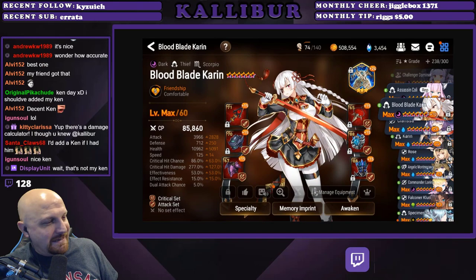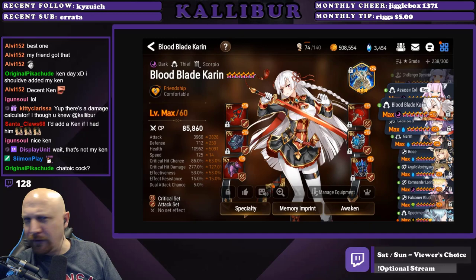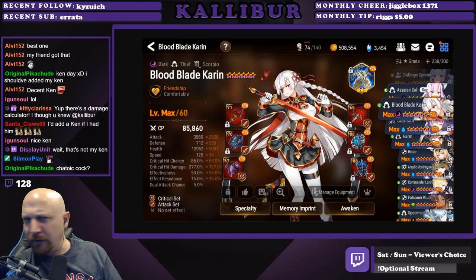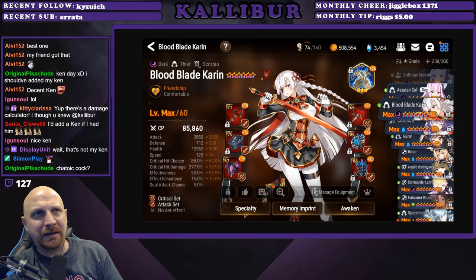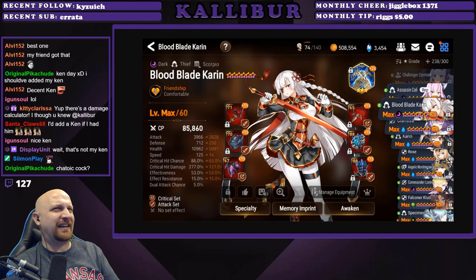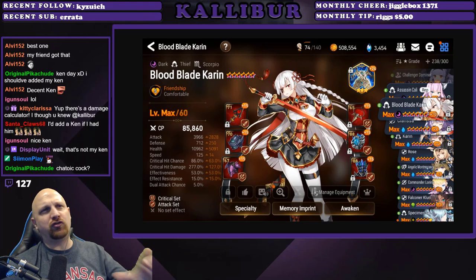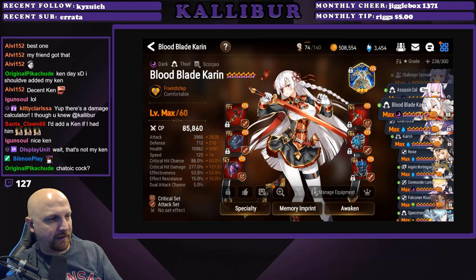We got a BBK from Chaotic Hawk: 'My first well-built cleaver on EU main account.' Rocking Tonfa — if you notice, a lot of one-and-done characters rock Portrait or Tonfa, it's a great theme. Attack and critical hit set, 85k CP, 3966 attack, 10.9k health, 125 speed, 86% crit chance, 277 crit damage, 53 effectiveness. When you hit 250 crit damage and 4k attack you see that huge jump in damage with one-and-done characters. I think you've finally reached that point, Chaotic Hawk — nice flex!